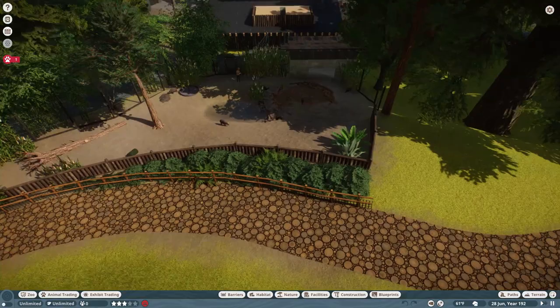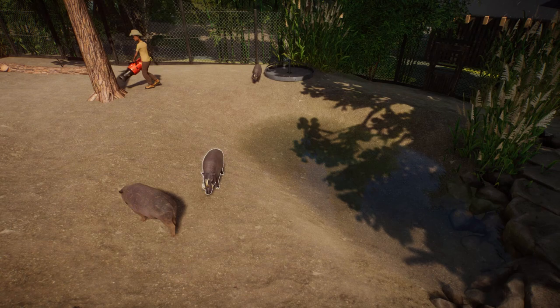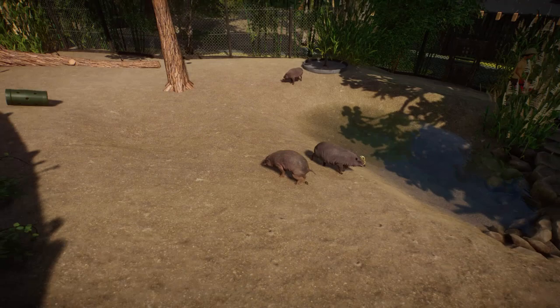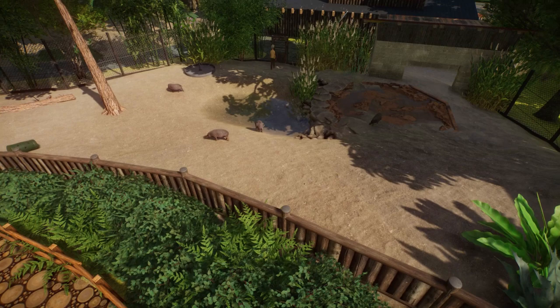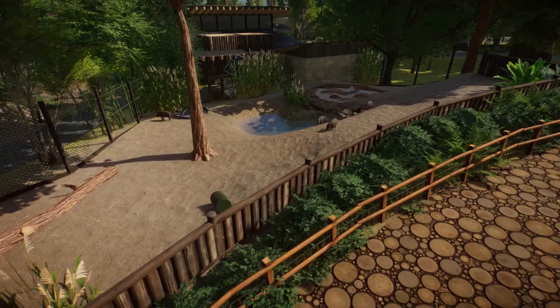First up is a bit of a background animal — these are the babirusas. I'm probably saying that wrong. These are actually at the Houston Zoo, my local zoo, and they're by the orangutans, which makes sense — both Southeast Asian animals. I threw these in but didn't want them to have a super huge pen. You'll notice that scale-wise, a lot of these animals wouldn't be too happy by game stats — they're a little under their land requirement — but I'm okay with that.